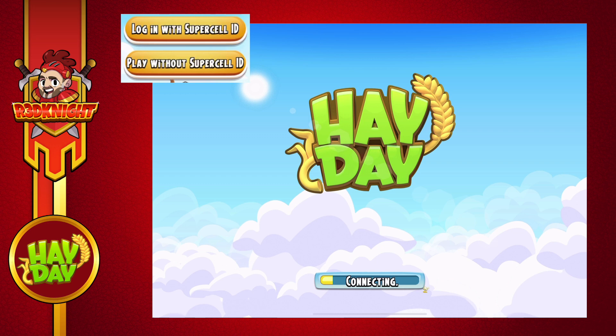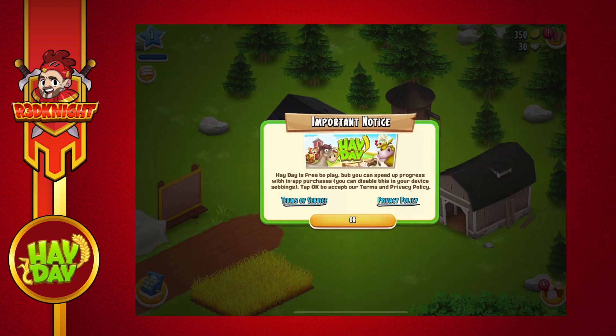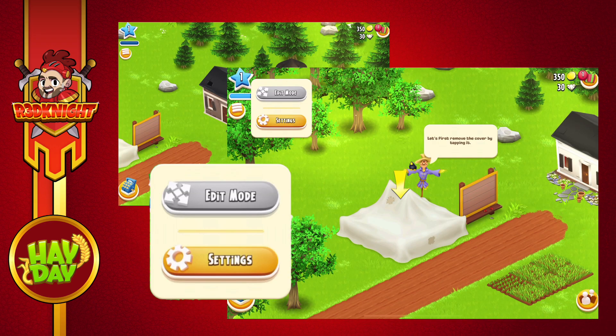Now if you think, 'Oh my god, I made a mistake,' that's okay. You can just go back up into the settings again and then log in to the correct account. Or if you wanted to make a brand new farm, same situation — you just follow the process of the game until you get to the settings in the top corner, and then you can either save it as a new farm or go back to an existing farm.